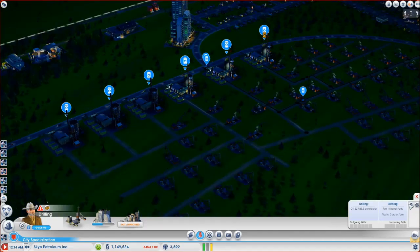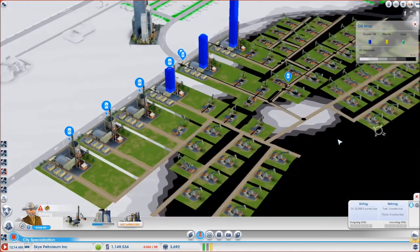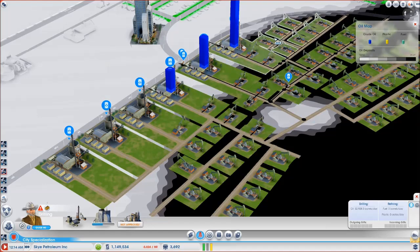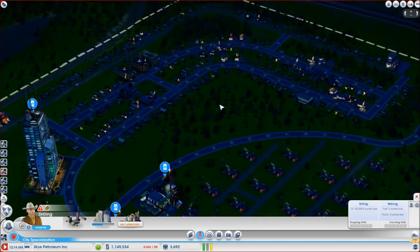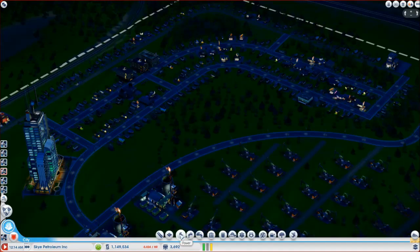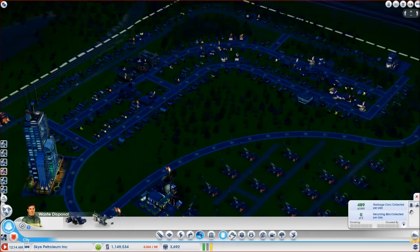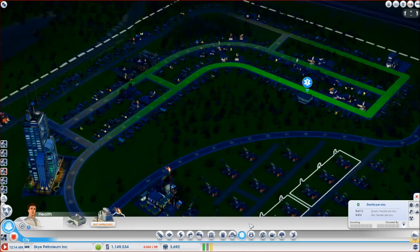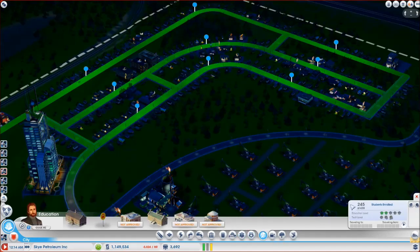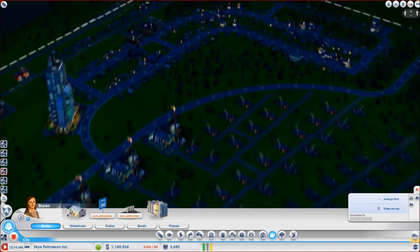Okay, welcome back. We've placed all of the oil jacks, so I think that should be enough to push us over the top and get us to the next upgrade. I just want to take a look at the residential and commercial areas and make sure everything is okay. Let's check on our power - no problem. Water - lots. We've got half of our kids to school, which for right now I'm not going to worry about. Mass transit - don't really need to worry about that at the moment either.